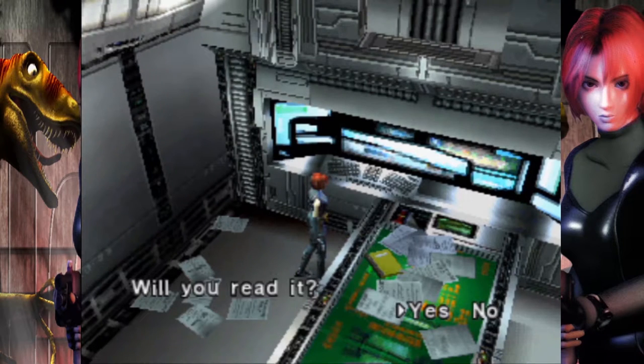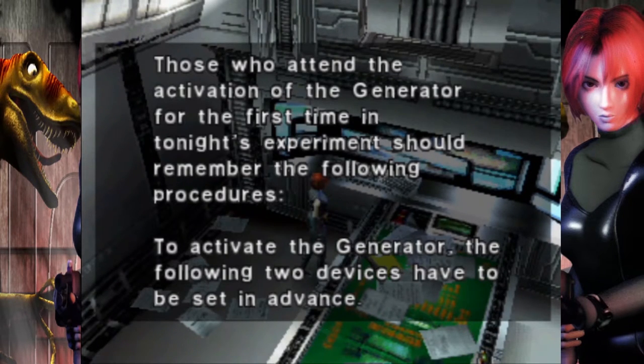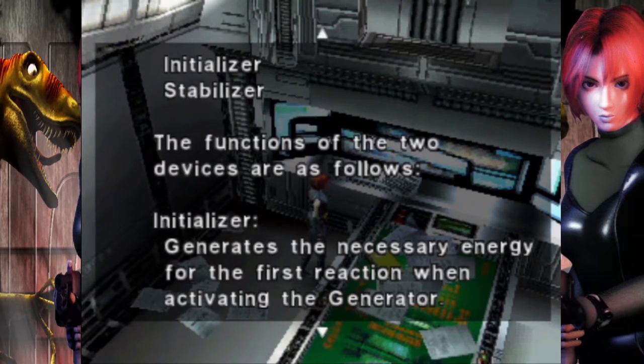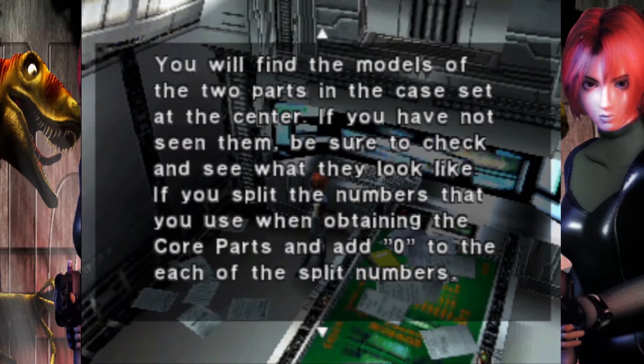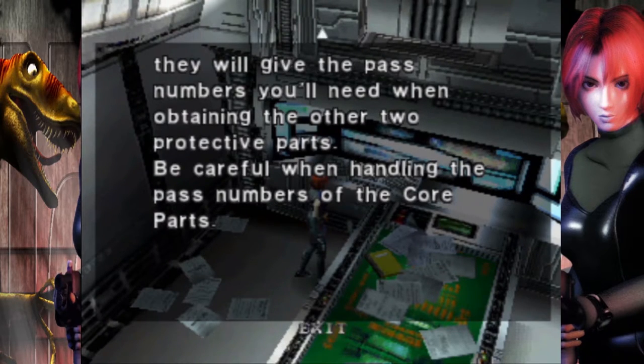Some kind of simulation. Let's see what this panel is — hopefully that fixed it. Files are scattered on the monitor. The notice message reads: those attending the activation of the generator for tonight's experiment should remember the following procedures. The two devices set in advance are the initializer and stabilizer. The initializer generates the necessary energy for the first reaction. The stabilizer takes the air and generates energy in a chain reaction, keeping it under a certain level. The modules are in the case at the center.